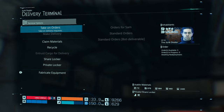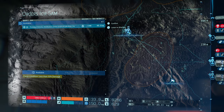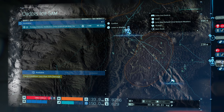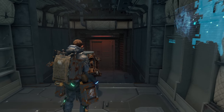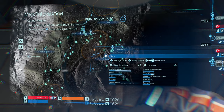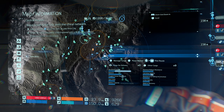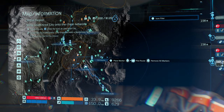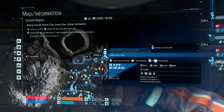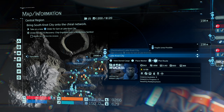These guys had a request, but where to? Is that where I'm going? It's Houston Centre, South Lake Knot City. I need to have a look first before going. Bring South Knot City, take on a new order for Sam at Lake Knot City. Where is Lake Knot City? It's this, isn't it? Yeah, the bloody start, so I've got to go all the way back.